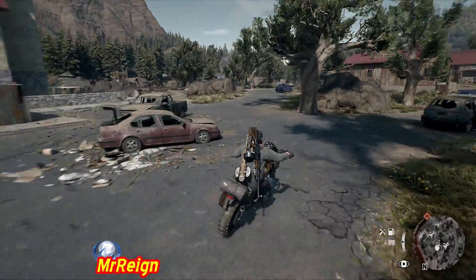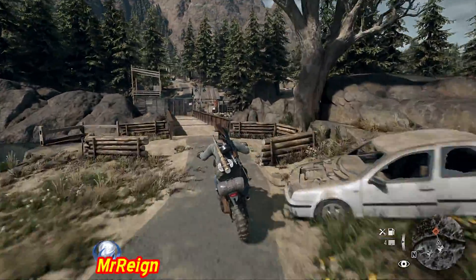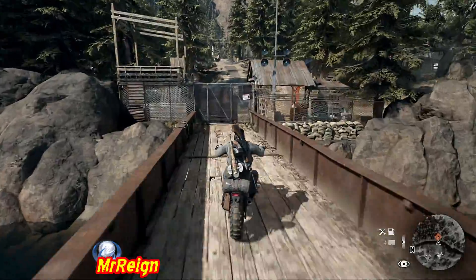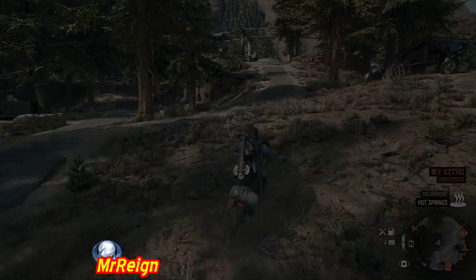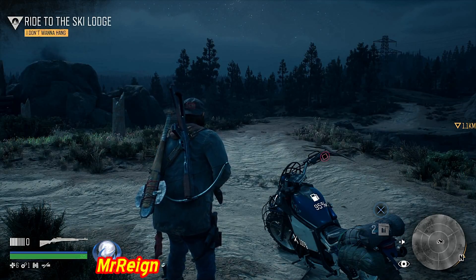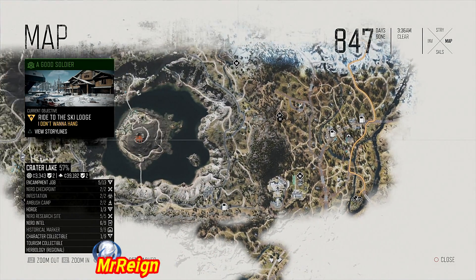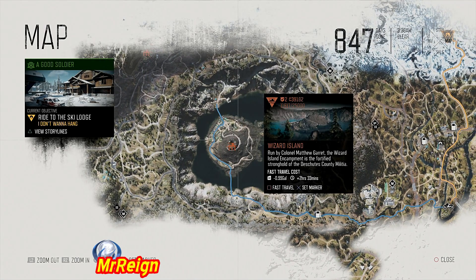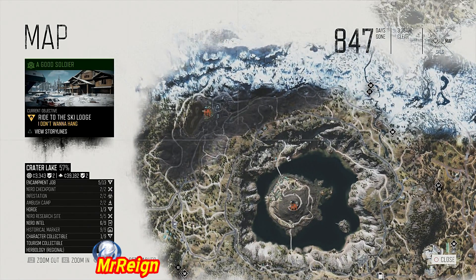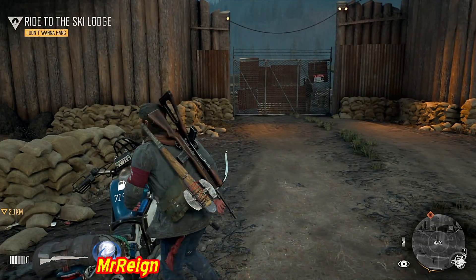Now I want to show you a couple of later-game travel points — specifically the closest fuel can to the travel point. Here we are all the way down at Highway 97. This is a strategy to travel to Wizard Island in the Crater Lake region, as well as the Diamond Lake encampment just northwest of it. If I want to travel to the big one — Wizard Island — I'd come here first, jump on the motorcycle, and grab some fuel.